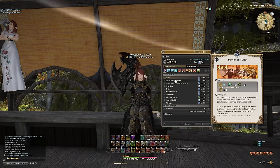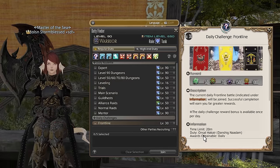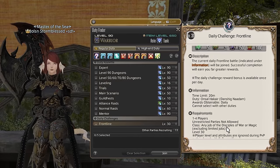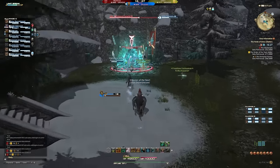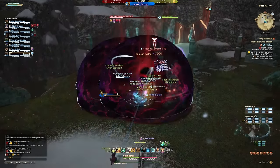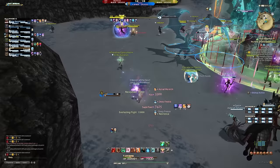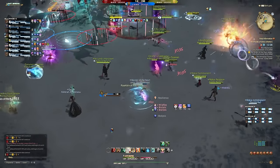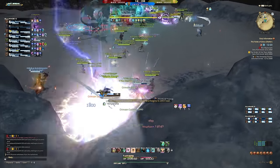Next up, let's talk about duty roulettes. Most of you will already know these are a great source of experience and tomestones, so I won't spend too much time on them. However, frontline roulette is perhaps the most underrated among new players. It's a great way to level because it gives a ton of experience and actually lets you play a different job than the one you want to level, since you can freely swap between jobs while in duty. This also gives you progress for your PvP series, unlocking mounts, emotes, and even more.